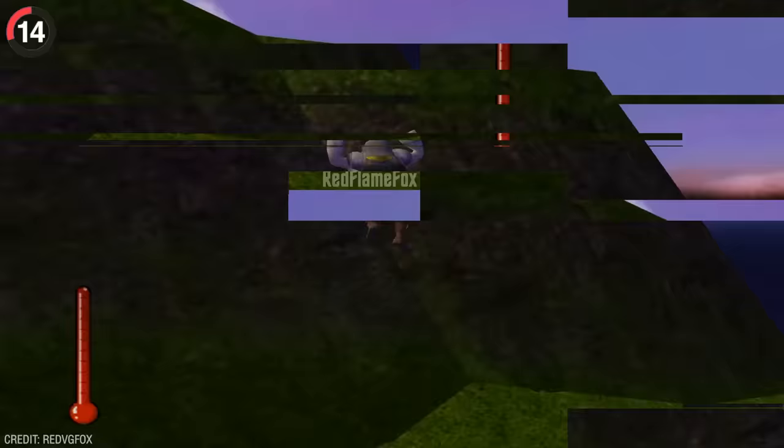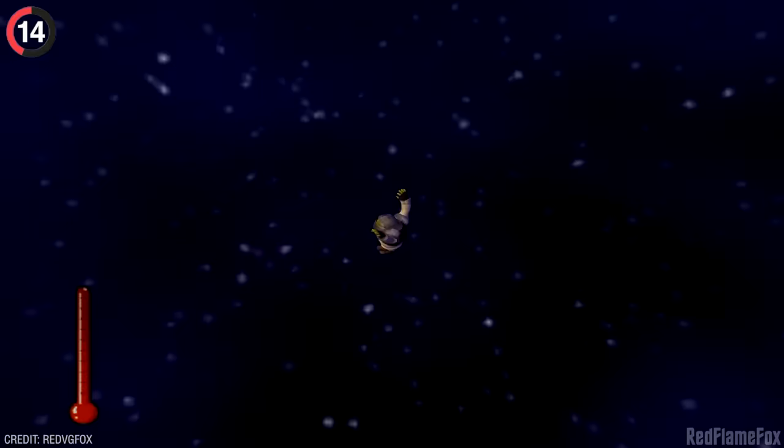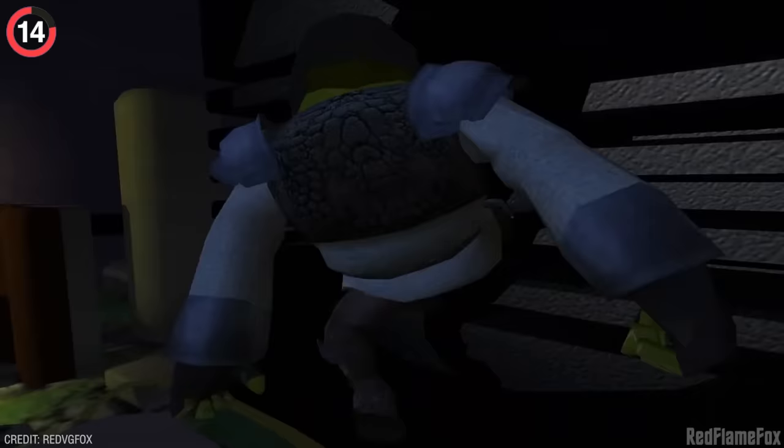You could end up in a console prison, which is totally possible in Shrek. This is one of the most elaborate out-of-bounds discoveries ever seen — it all begins when you no-clip out of the map. Falling into the void teleports you into a strange room that is literally a one-to-one replica of a Nintendo GameCube. Before you try to leave, it's too late — cheats have been disabled and even the pause menu no longer works. You have to reset your console, which makes you wonder why the devs hated cheaters this much.